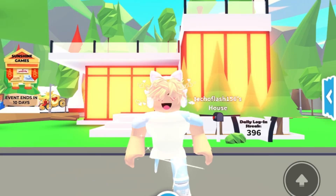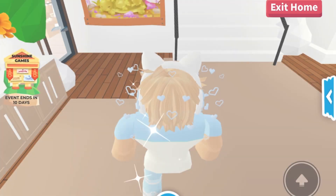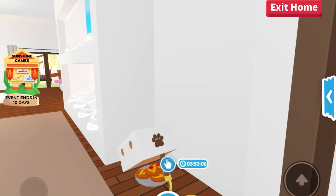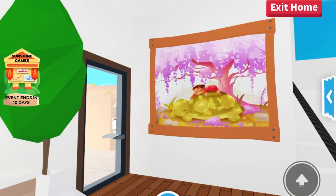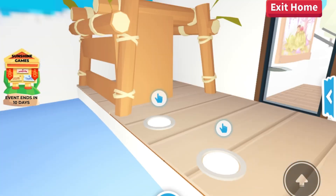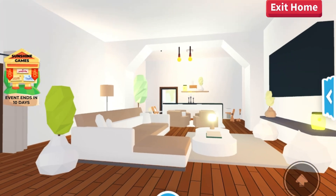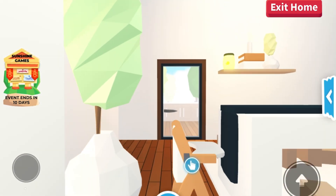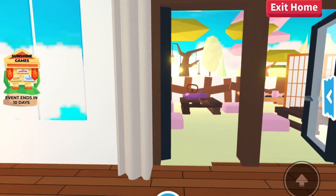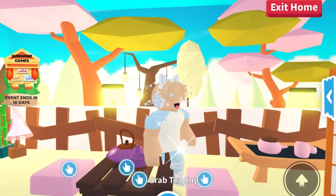Now we're moving on to my aesthetic vibe house, which I actually got from a trade during the new trading update. I don't really remember what I traded for it. This house is a really aesthetic vibe — I used it quite a while when I was switching to a more aesthetic avatar style. It's definitely a nature aesthetic; I love the browns and whites mixing together, plus the pink and green trees.